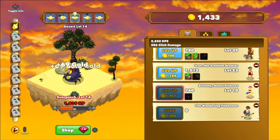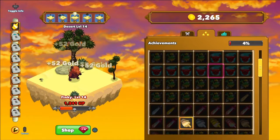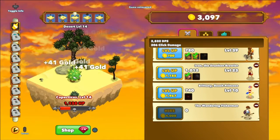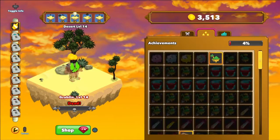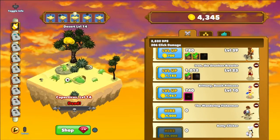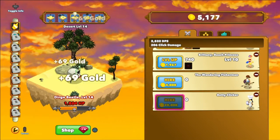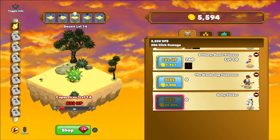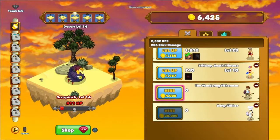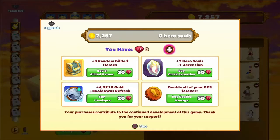As you can see here, we're making quite some progress quite quickly. We also got a few achievements — by a few, I mean like two. We can see our statistics; I've grown a little bit. We got some more heroes unlocked: the tree beast, drunken brawler princess, wandering fisherman, and Betty Clicker. Now I remember from the mobile app — the Betty Clicker helps boost the other heroes' DPS, as you can see with the highlighted check marks. She's critical to success. When you ascend and get hero souls, boosting her helps quite a bit.